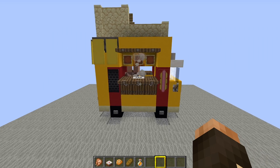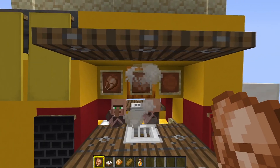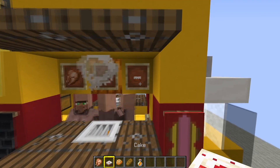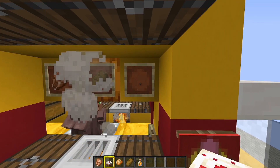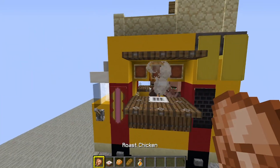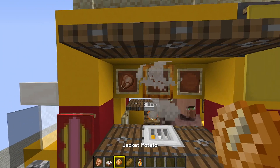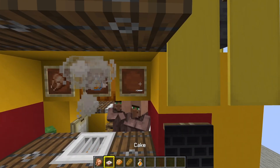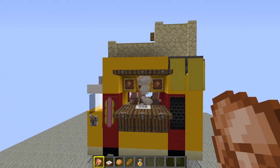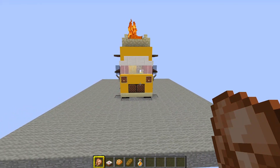Now take out some food — you can put whatever you like on the item frames. I've got a bit of chicken, some bread, maybe a cake — actually cake doesn't look very good — and baked potatoes. On the other side, some more chicken, a drink, and some more chicken. Entirely up to you what you put up there, and now you should have something that looks just like that.